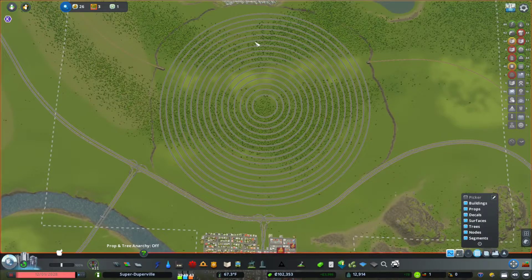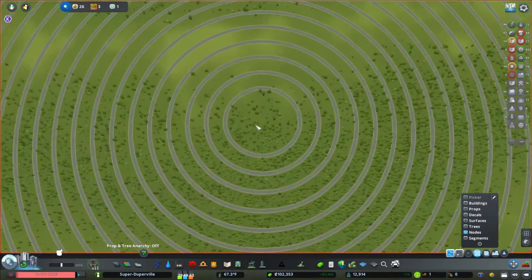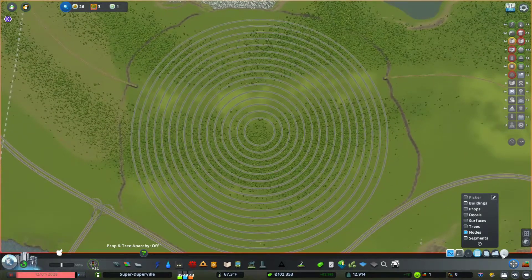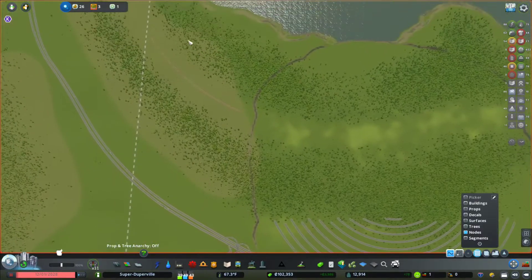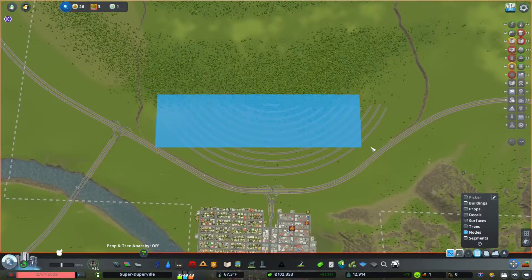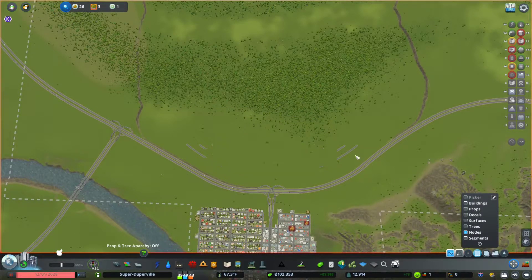First things first, let's get into the Move It mod. We're going to do our marquee selection and double-click on nodes, and what that does is it only selects nodes like roads. All these nodes have now turned green, and when we hit the bulldoze they all disappear. I'm going to back off the railroads right to the edge, just get rid of them for now — they're serving no purpose for our city at the moment.